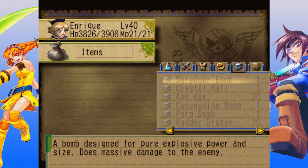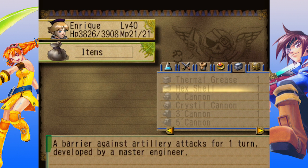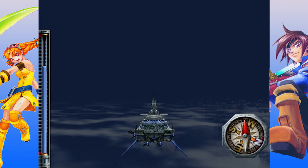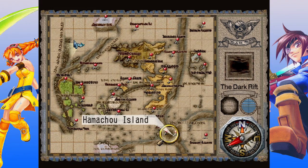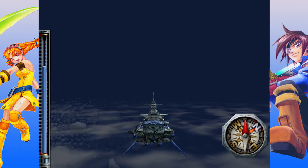What else did I get from it? Got a Shredder Bomb and I also got a Hex Shell. Nice. So our next port of call is going to be the Dark Rift. It's going to be a lot easier for me if I go north-west from here and utilise the fact that the world is round.